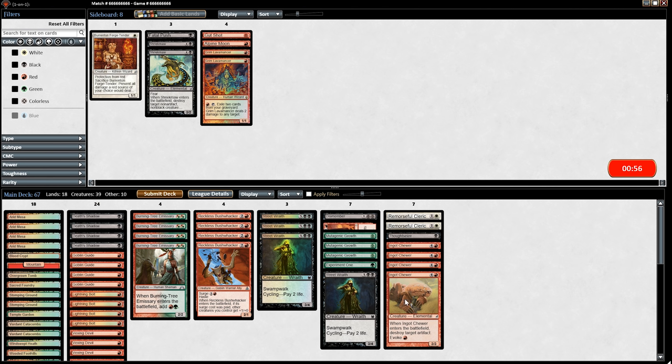Going into game 2 — we got 4 Chewers in the sideboard, which will be very nice. We'll put in a Thoughtseize and 2 Remorseful Clerics to get rid of the graveyard stuff to counter the Scrap Trawler. We'll dump 3 Mutagenic Growths, Dismember, Claim the Fame, Experiment One, and a Street Wraith.